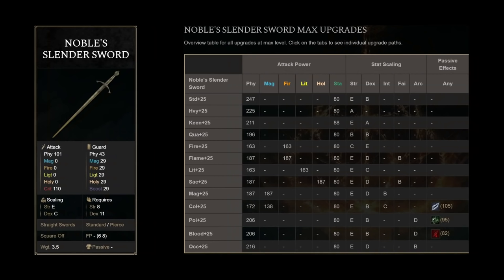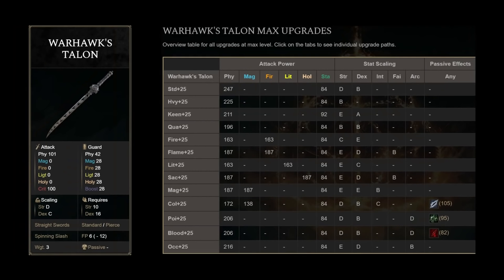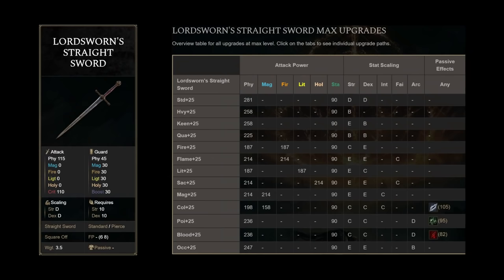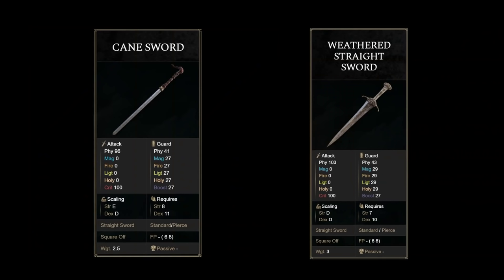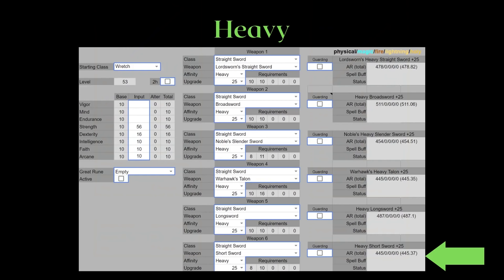We're finally done with the unique weapons. There are still 8 more regular weapons, but it won't take too long. We have the broadsword, noble slender sword, Warhawk's Talon, longsword, canesword, Lordsworn's Straightsword, Weathered Straightsword, and Shortsword. The canesword and weathered straightsword are the two worst and won't appear in the AR calculator examples. If you want an idea of how bad they are, just look for the shortsword — the canesword and weathered straightsword will always have a lower AR than the shortsword no matter what infusion you pick.